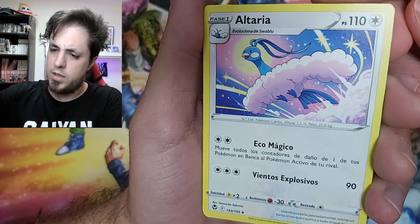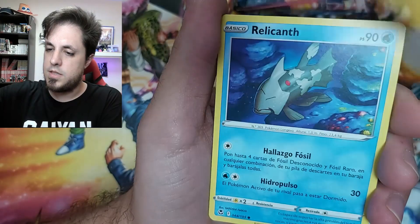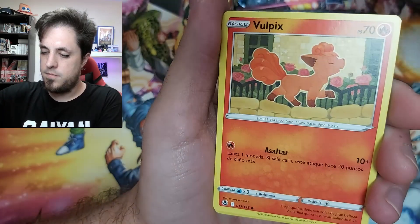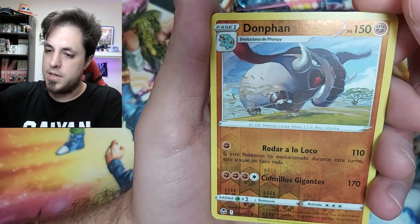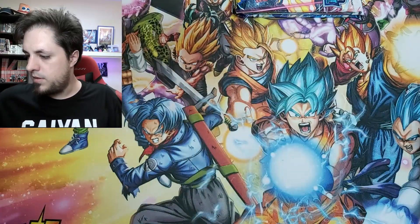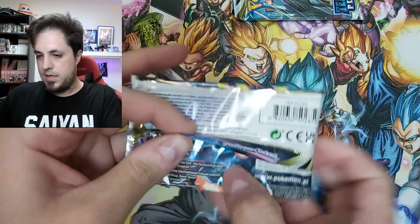We have a cool Altaria — I like it. So we have Lance, Gastly, Relicanth, Hawlucha, Rufflet, Vulpix reverse, Donut, and Delphox non-holo rare. And here comes something — let's get the next one.